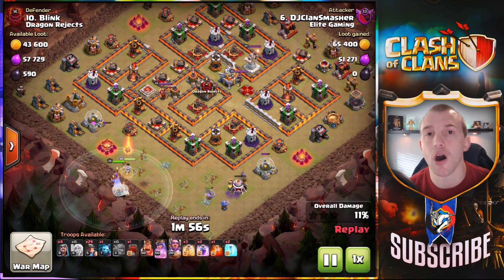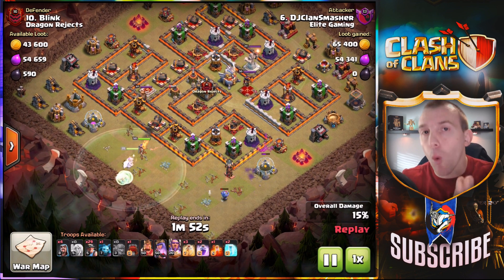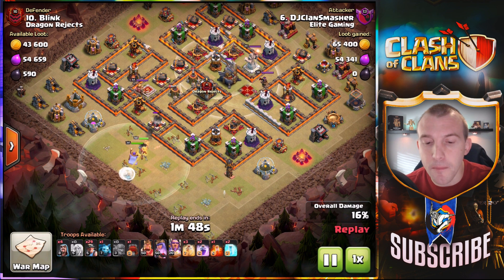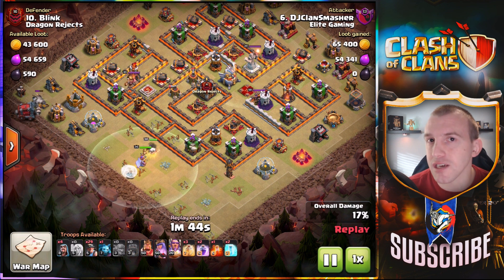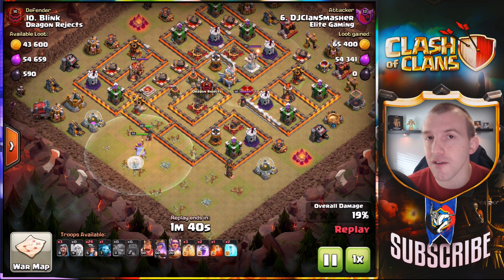Miners want to target defenses — they don't target them per se, but you want them to. In other words, if you can keep them in the center of the base hitting the defenses, not hitting trash buildings, and especially high HP trash buildings like the storages — that is your focus.